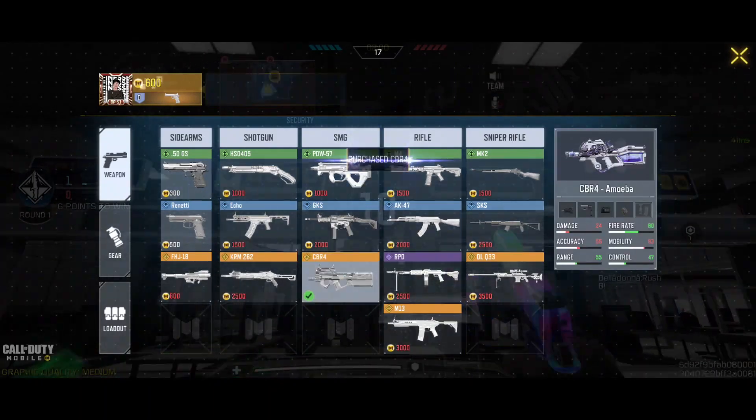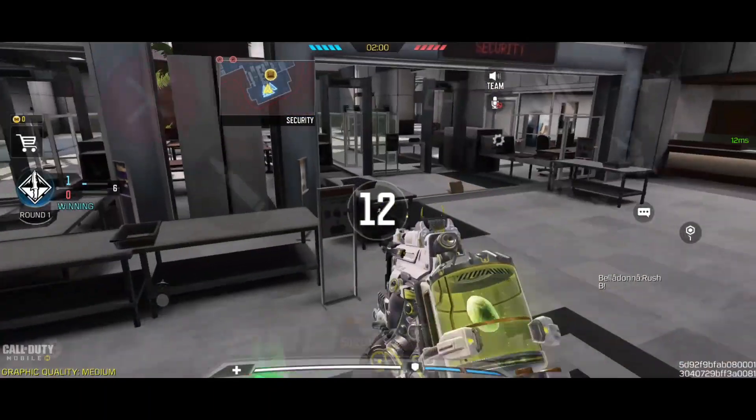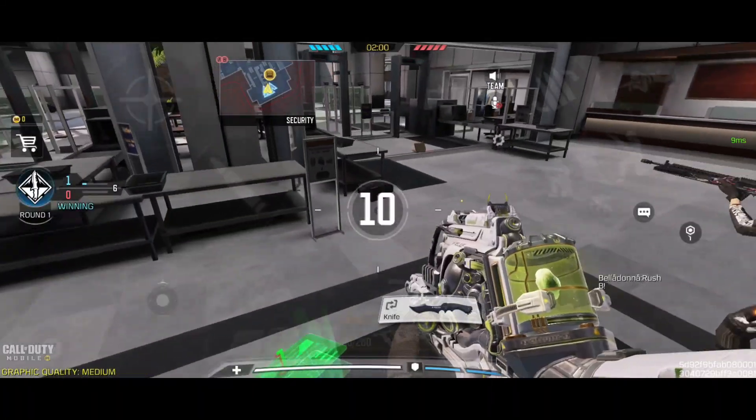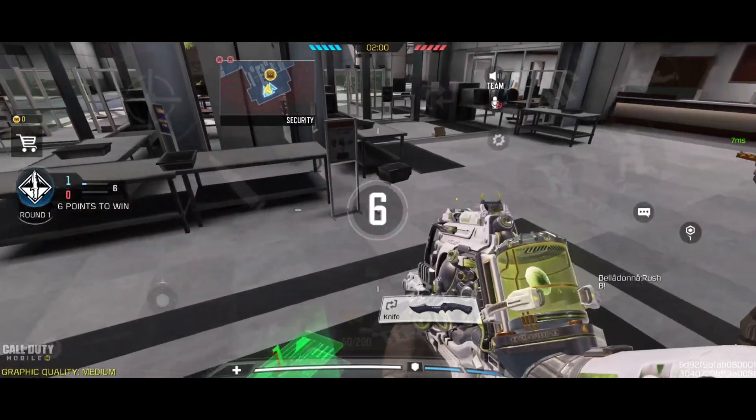Assuming you win the first round with 1 kill, you'll have 3100 coins, which is enough to purchase a CBR and 50 HP armour. Even if you lose the round, you'll still be able to purchase a PDW and armour.